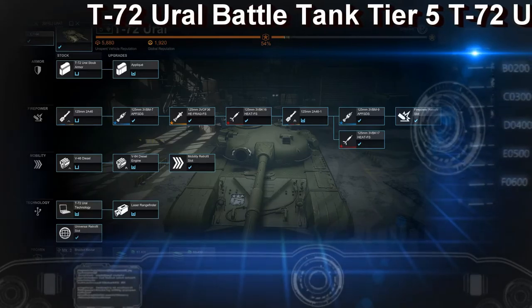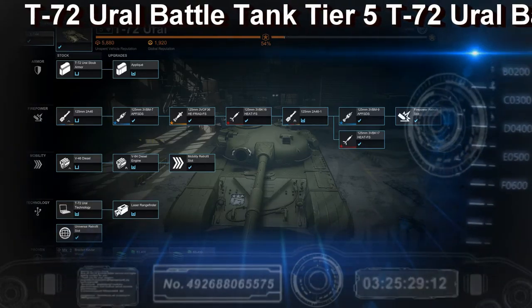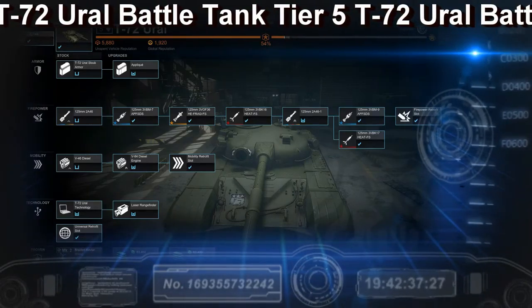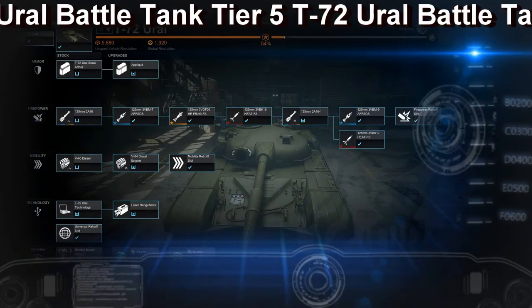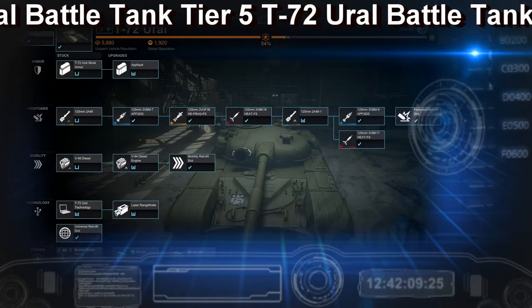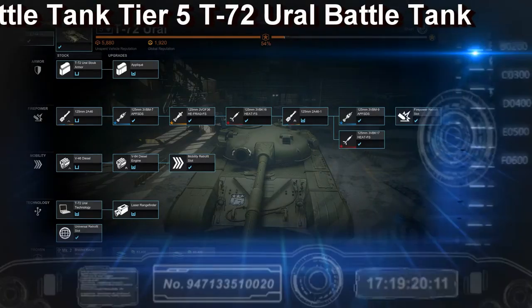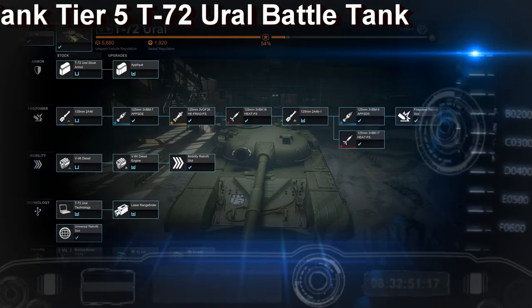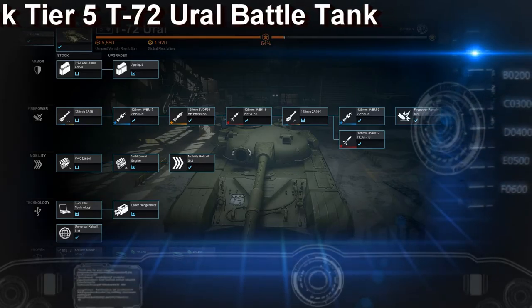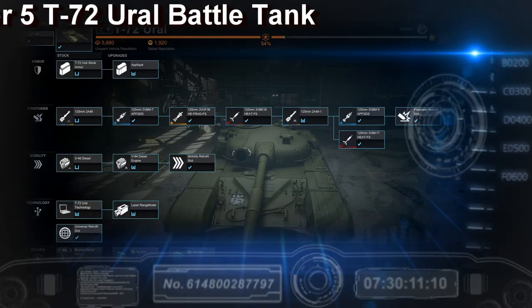As you can see on this screen, this is your upgrade screen — all the different upgrades available for this tank. Now these are starting to get really, really expensive. The tank alone costs 1,920,000 credits or whatever currency. You've got to play a lot of games to upgrade this one, either that or buy gold to upgrade it.